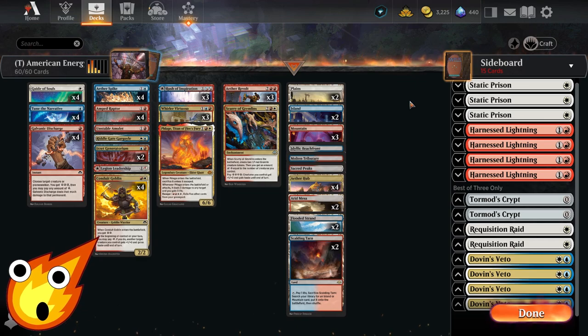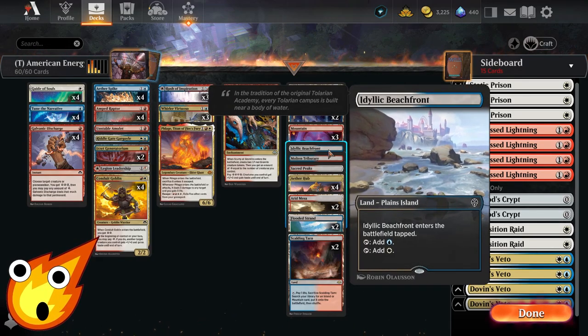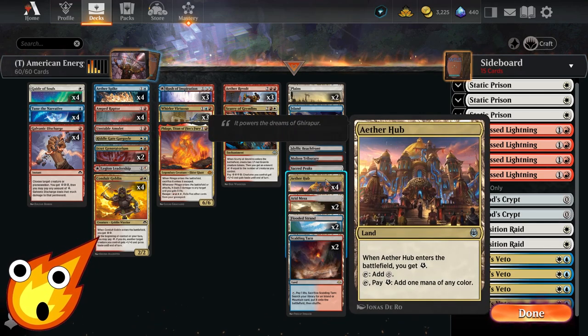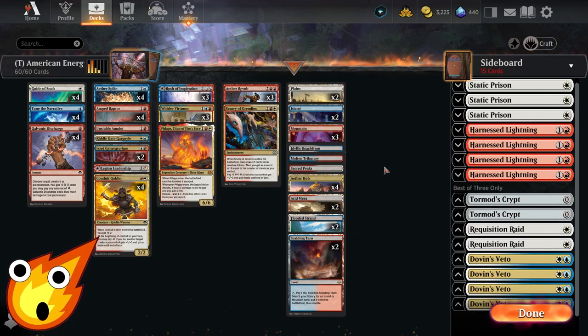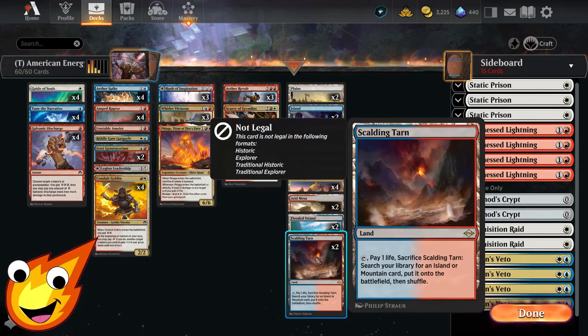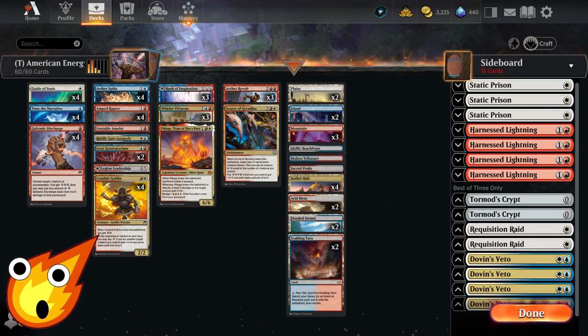For the land base: two Plains, two Islands, three Mountains, tap lands with Idyllic Beachfront, Molten Tributary, and Sacred Peaks. As an energy deck we also take advantage of Aether Hub. The key adjustment is that I've tuned the budget so you can quickly upgrade with fetch lands — Arid Mesa, Flooded Strand, and Scalding Tarn. We're in the Timeless format, so why not splurge a little and give you a jump-start on fetch lands.